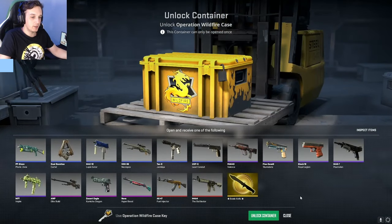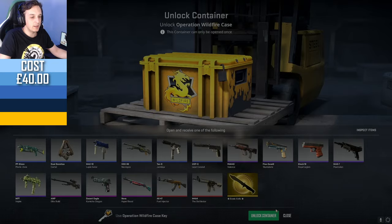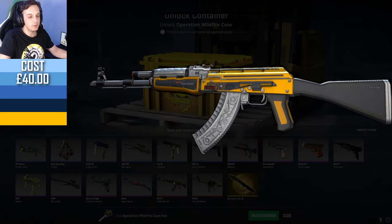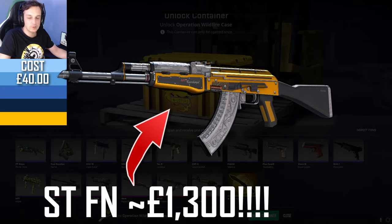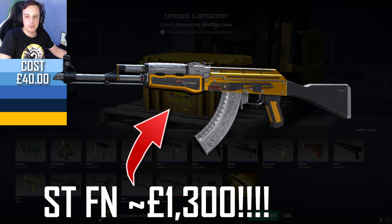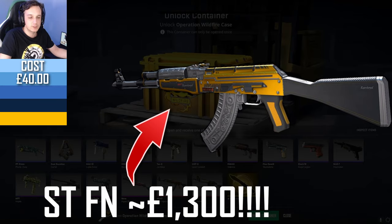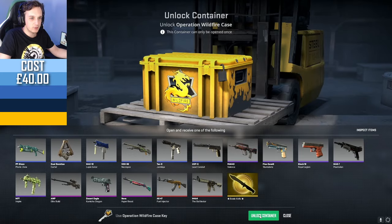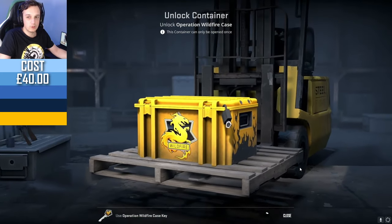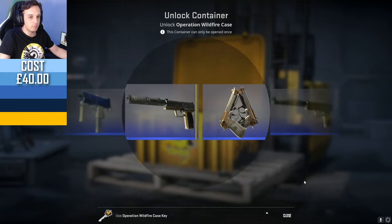I had a check on why this case has the highest ROI, and I believe it is single-handedly being carried by the AK-47 Fuel Injector, because a StatTrak Factory New one costs 1,300 pounds. Basically all of the other skins have become super expensive because you can trade up to the AK-47. Bowie knives are not the most valuable but they're also not the worst — not as bad as gut knives — so let's see if we get anything.